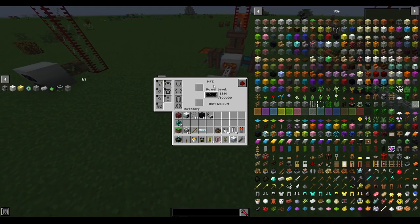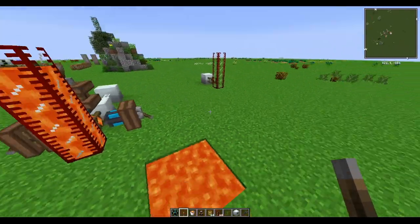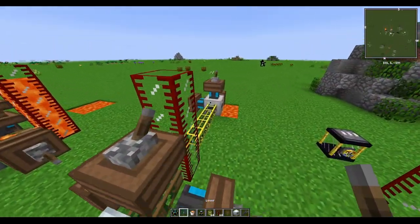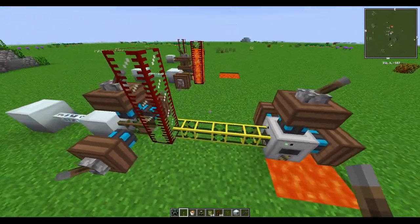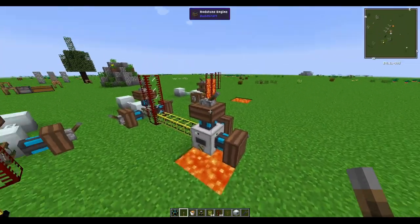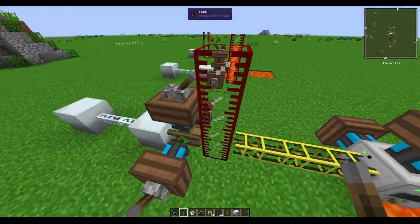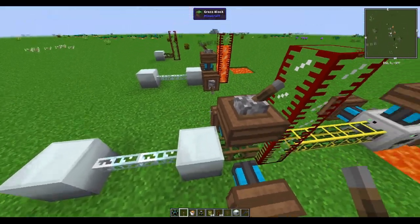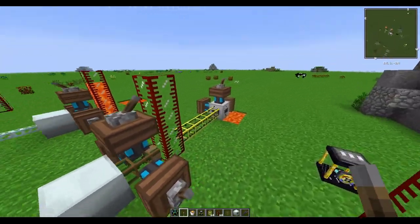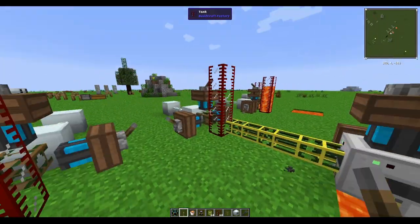A more advanced method is to build a pump, so you don't have to keep bucketing lava manually. If you have a volcano or large lava source nearby, you can pump it directly into the tank or straight into the geothermal generator — you don't actually need tanks if you use a pump.